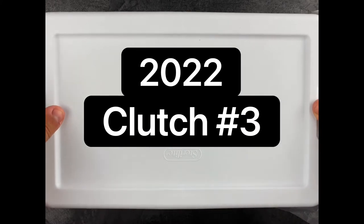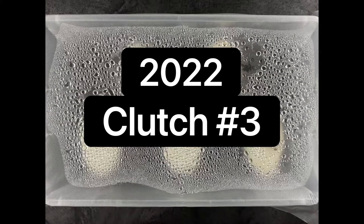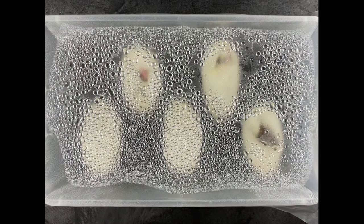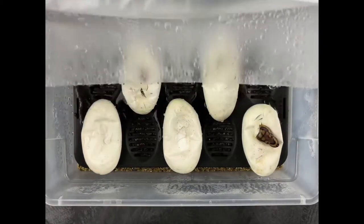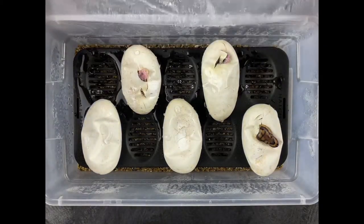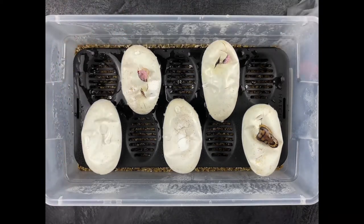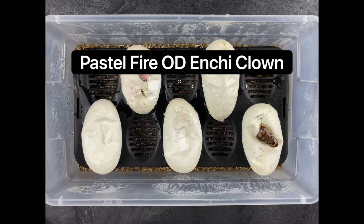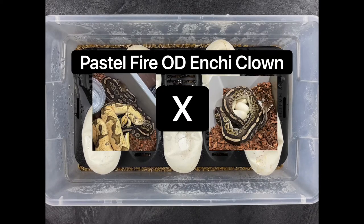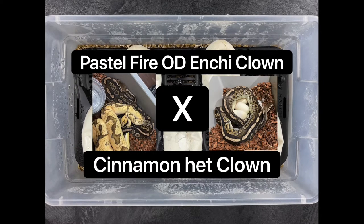Alright, got another clutch cutting video for you guys. Looks like they're already starting to pip — good one clown, at least. See one clown there right away, that's good. The dad was a pastel fire orange dream enchi clown, the mom is a cinnamon pastel clown. We'll get right into these and see what we got.